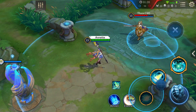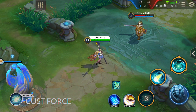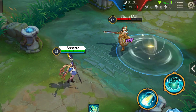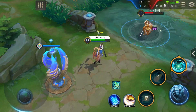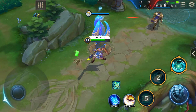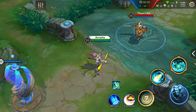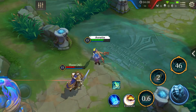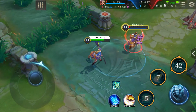First ability: Gust Force. Annette summons a Whirlwind at the target location, dealing magic damage every 0.25 seconds for 2 seconds. The damage increases by 33% for every 2 hits. Enemies trapped in the center of the Whirlwind take additional magic damage equal to 2% of their max HP, and their movement speed is reduced by 50% for 0.25 seconds.